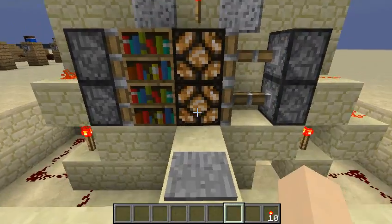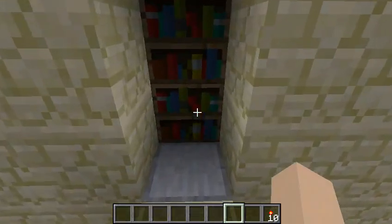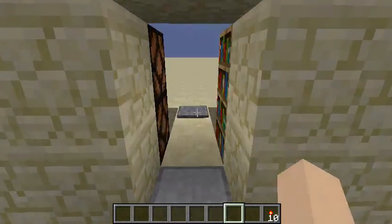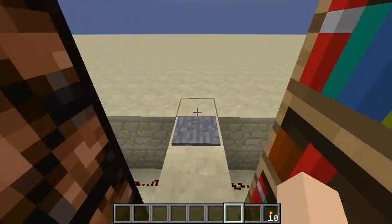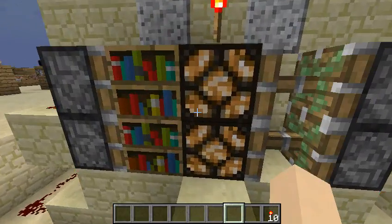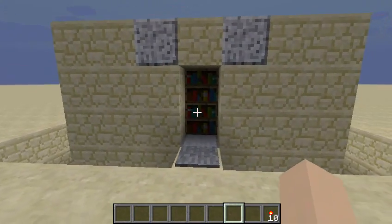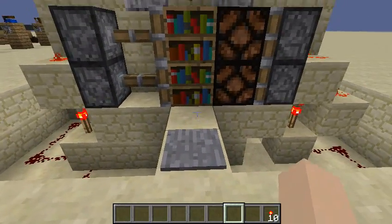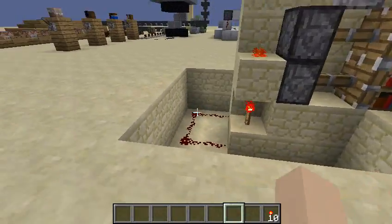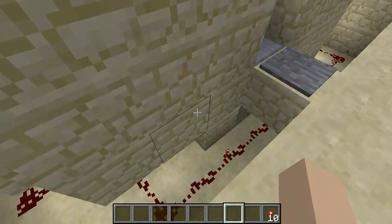Every time I step on this pressure plate the lamps come in, but every time I step on this pressure plate the bookshelves come in, and you can switch it out for any type of block that you want. That way if you want to make sure your base is kept a great secret, you can put one of these doors in and if anyone gets in, you'll know. It's pretty much just basic redstone.